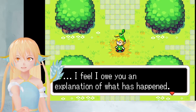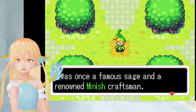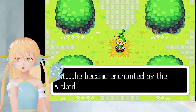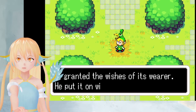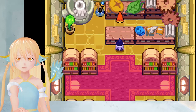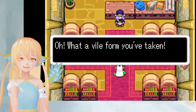Lee, I feel I owe you an explanation of what has happened. You see, Vaati and I are both Minish. I was once a famous sage and a renowned Minish craftsman. Vaati was only a boy when I took him on as my apprentice. But he became enchanted by the wickedness in the hearts of men. One day, Vaati took a hat I made for the humans — my pride and joy — which granted the wishes of its wearer. He put it on without permission.